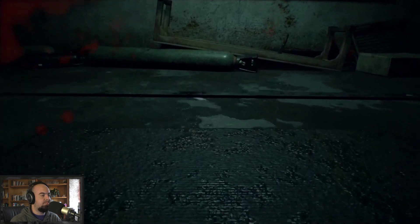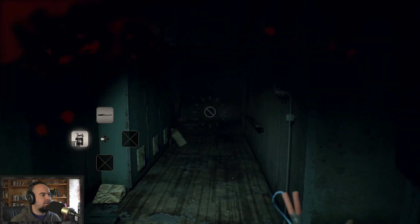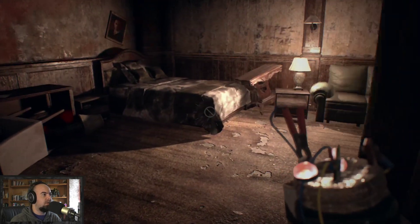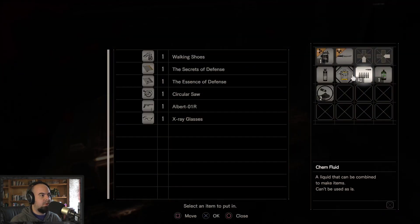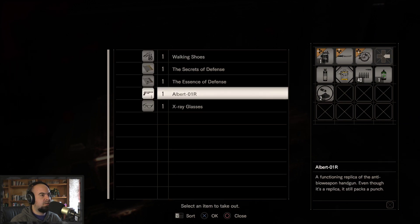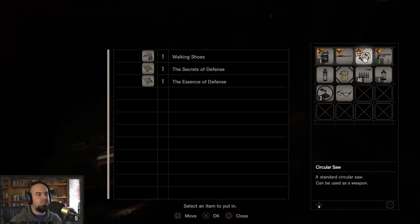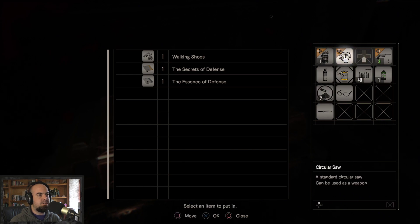I'm going to try and get the knife first. Climb up — got the knife. I'll be quiet. Here's the save room. Circular saw — all right, that's all we need. I'm going to put this right there, circular saw here.